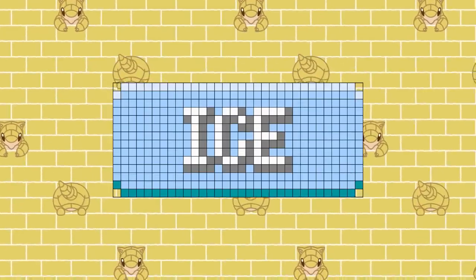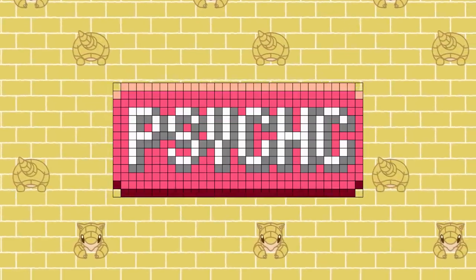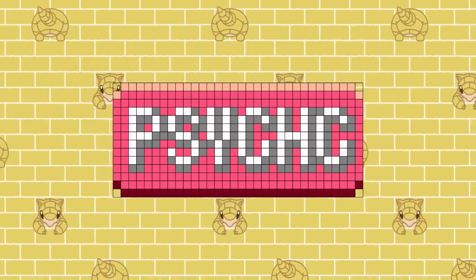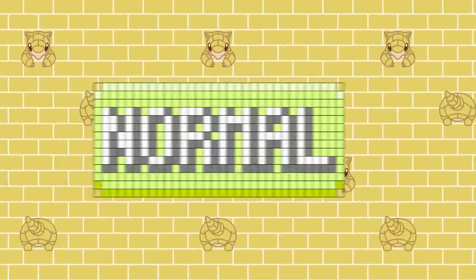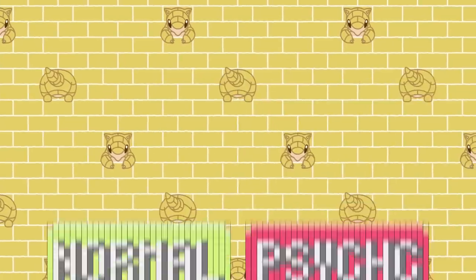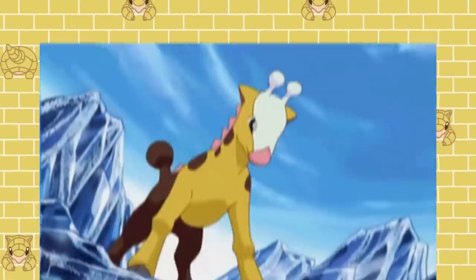But as great as the Ice type is defensively under the inverse chart, it's Jinx's other typing of Psychic that's in the best position defensively. Under the inverse type chart, Psychic is only weak to Fighting and Psychic, and resists Bug, Dark, and Ghost. So if you pair it with a type like Normal, that resists Fighting and is weak to Ghost, you're left with a typing that only has one weakness — Psychic. Shoutout to Girafarig.